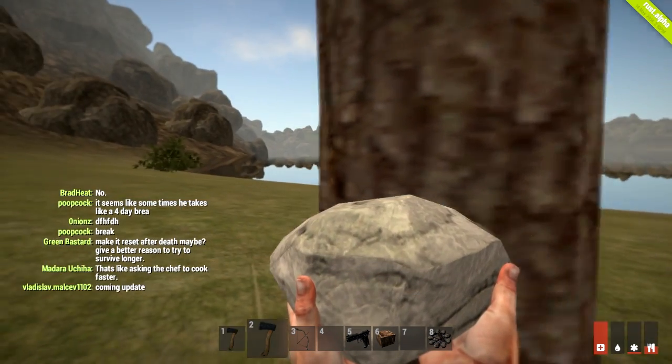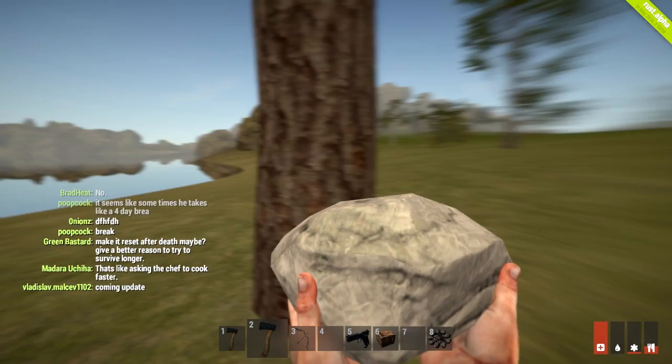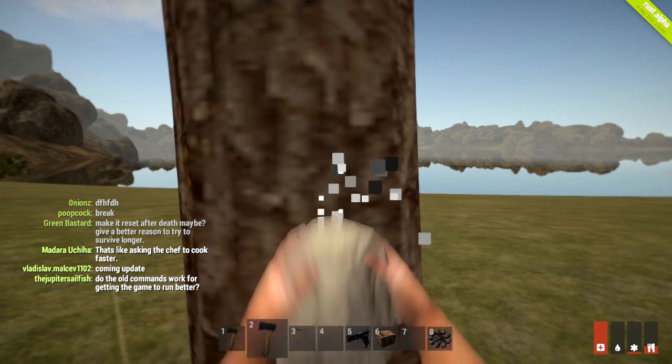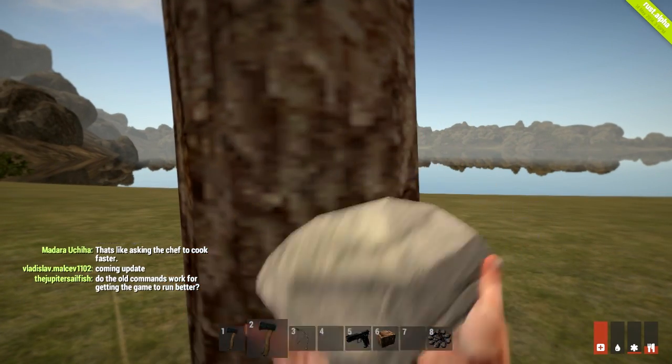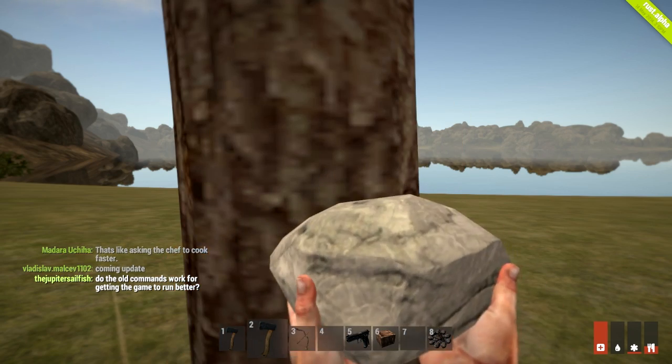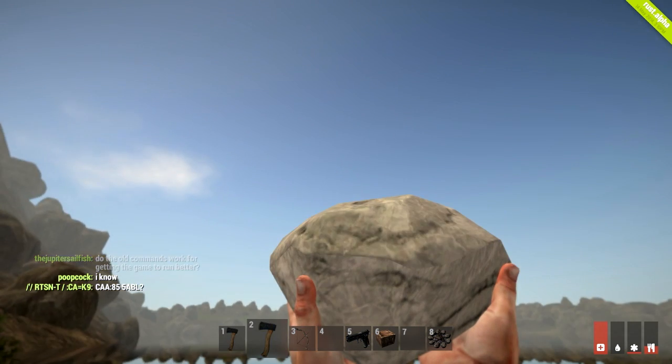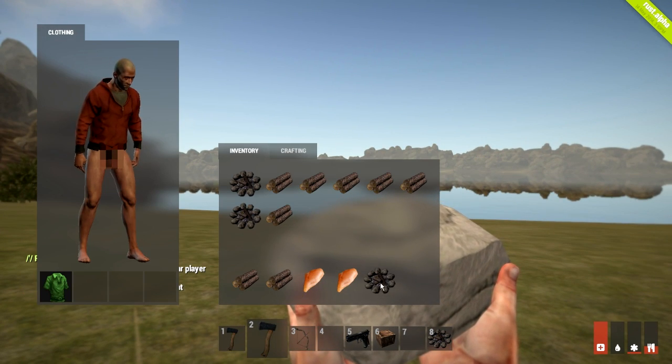Every time I turn this way it lags like crazy, so I'll face the water again. Not very professional of me making a laggy video, but you get the point. You shouldn't be switching to experimental if you still want to actually play Rust. And there's the tree - it's gone. So if you hit the tree enough times it will disappear.